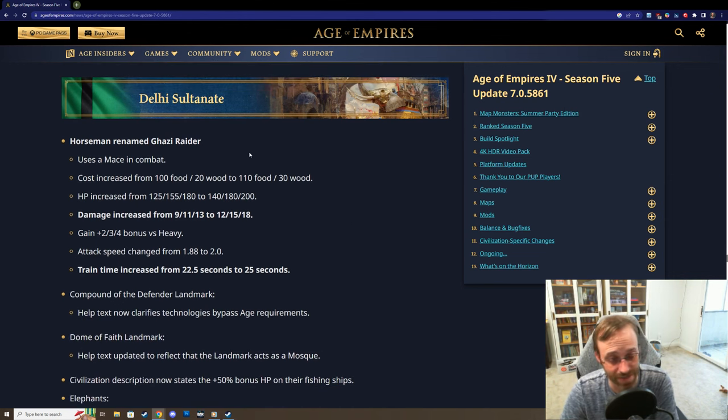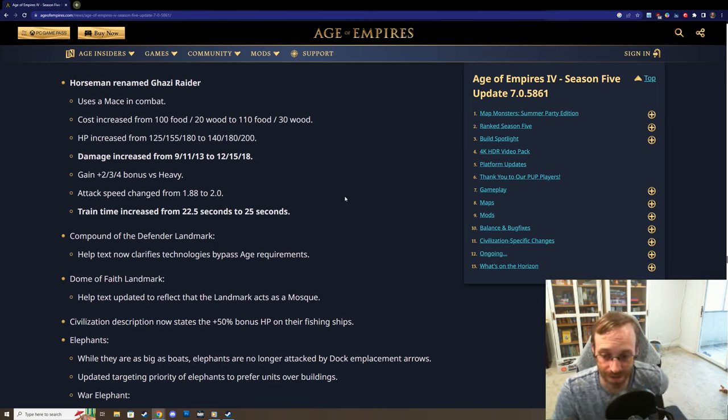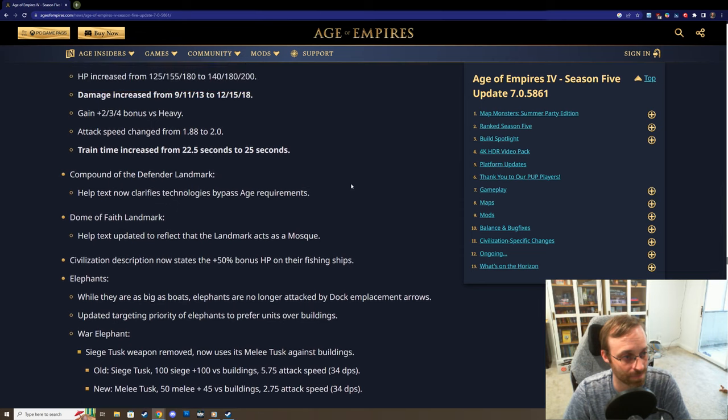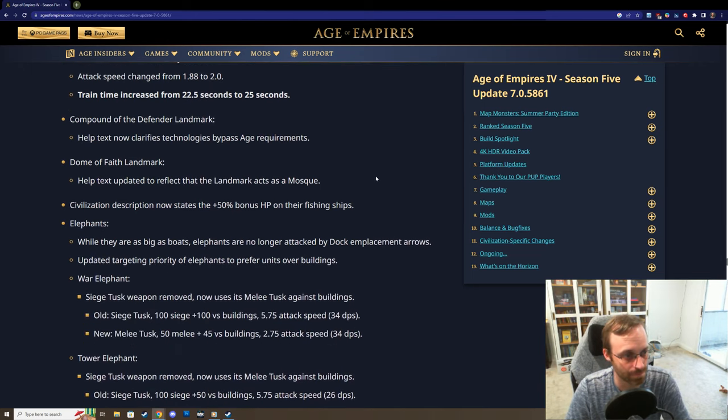Delhi Sultanate: their horseman is now called a Ghazi Raider. It uses a mace, is a little more expensive, has more HP, does more damage, has bonus damage versus heavy units, and attack speed changed from 1.88 to 2.0. These are some nasty units - the Ghazi Raiders are going to do really well. Deli might be the pick versus the Holy Roman Empire since you can take out their early man-at-arms and squabble over sacred sites and relics quickly with a fast age up. They'll also be helpful against early knights from the Rus or royal knights from the French.